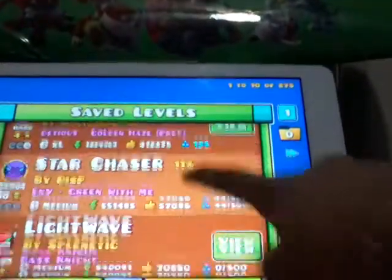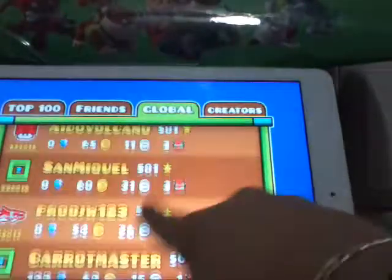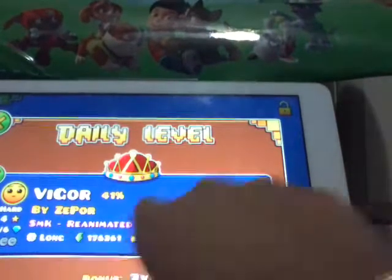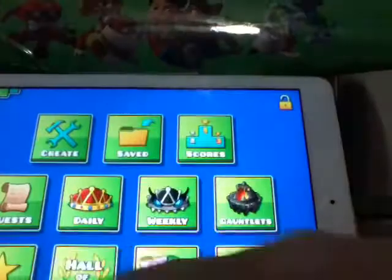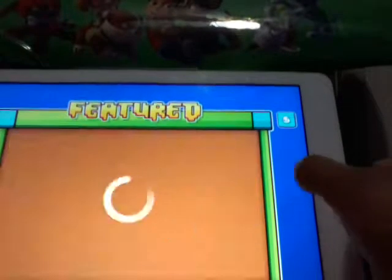The next thing is the saved section — levels you've played that you can play again so you don't have to search for them. There are scores and leaderboards. For quests, you need to complete these to get diamonds. Daily levels give you prizes, and there are weekly demon levels. You need to finish the gauntlets to get treasure chests, and the future section shows levels that are coming soon but still being built.